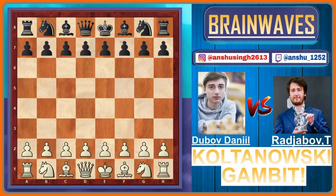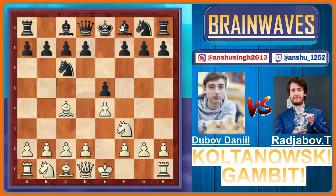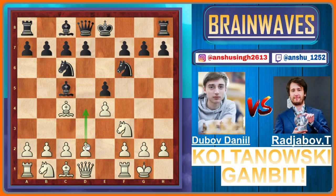White started the game with e4, e5 by black, knight to f3, knight to c6, bishop to c4, bishop to c5, white castles, knight to f6 by black, and here a shocking move d4 — this is known as the Italian Kotlawanski gambit.